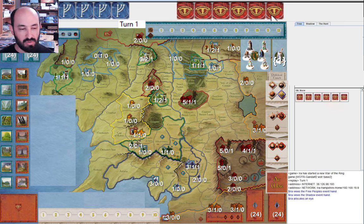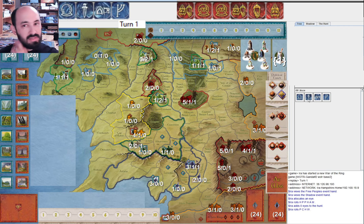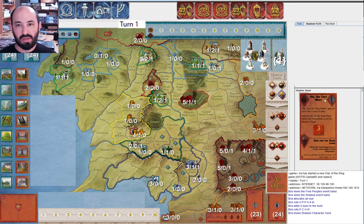For this example I'm going to allocate one Eye for Shadow. I think that's a reasonable opening choice and we'll see what they roll. Okay, that's interesting — and we'll see what Free People rolls. Okay, so this is a pretty standard roll. Let's see what Shadow drew. We'll start with Shadow.